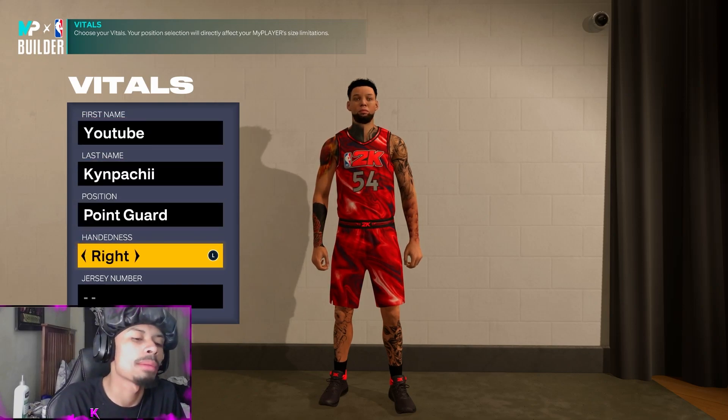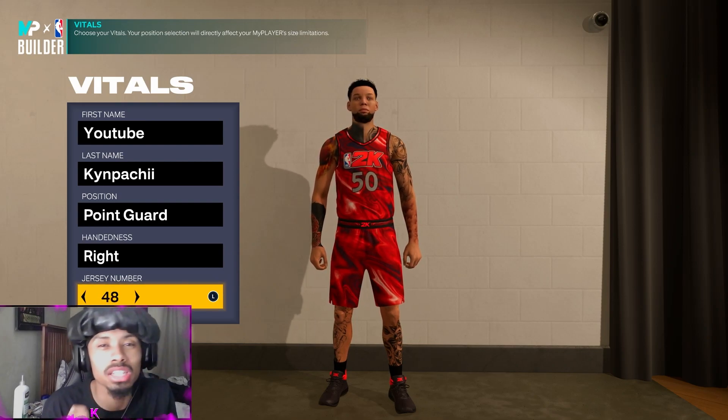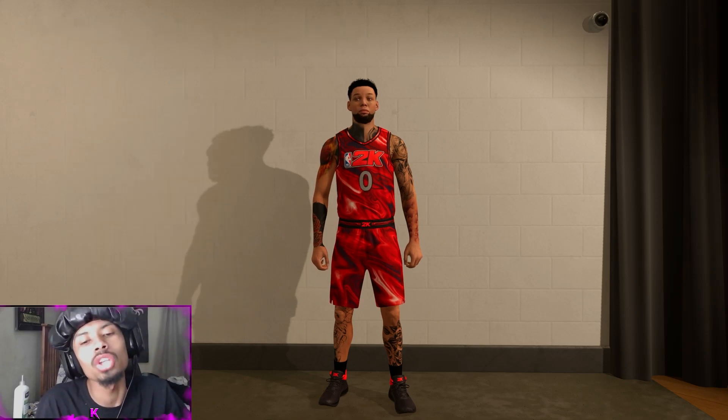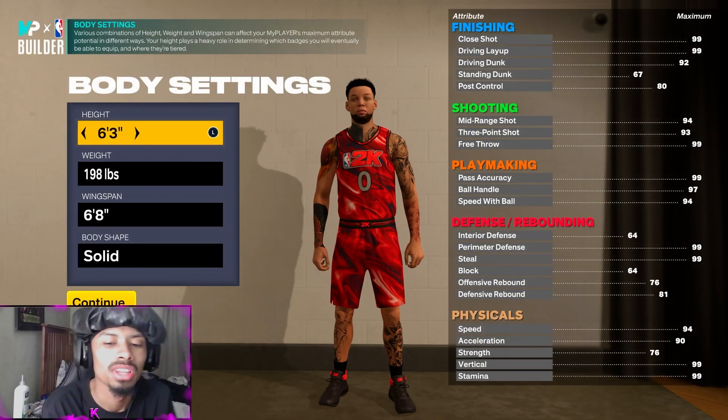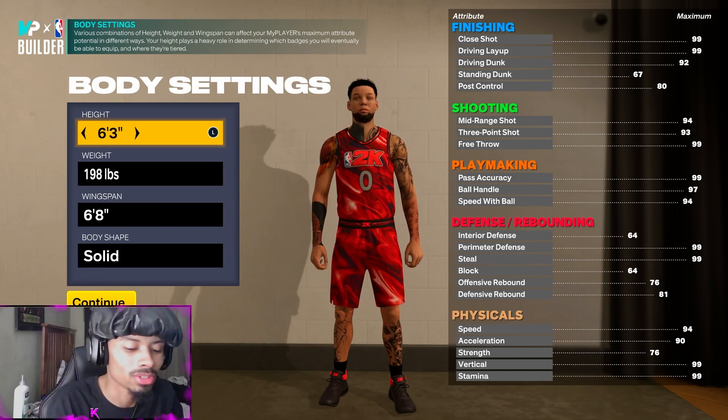So it's a point guard — handed does not matter, we're going to go right-handed for this case. Let's put the number zero because your matchups are going to be scoring zero points on you. This is honestly like a secret underground five build type build.